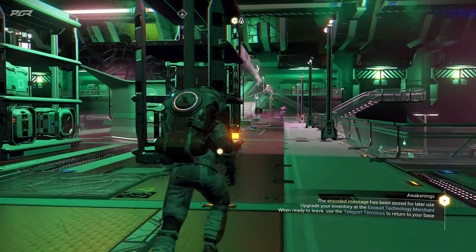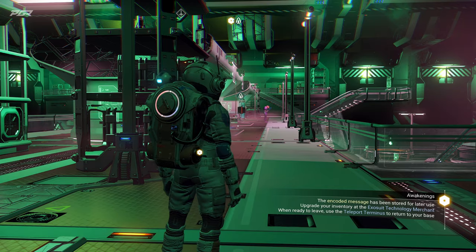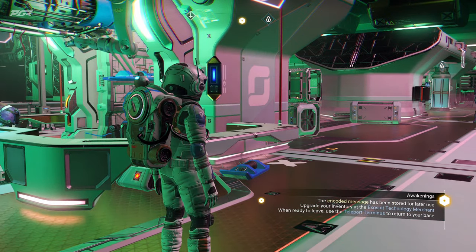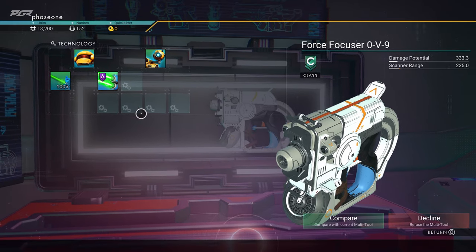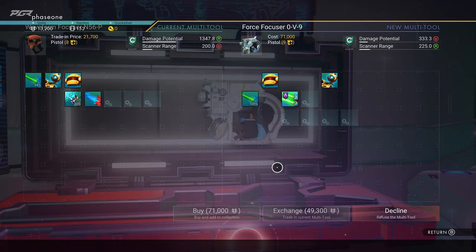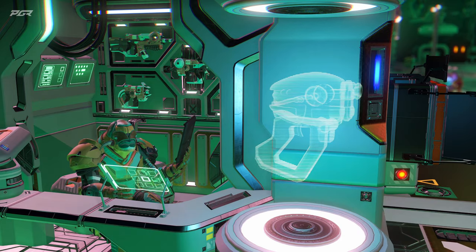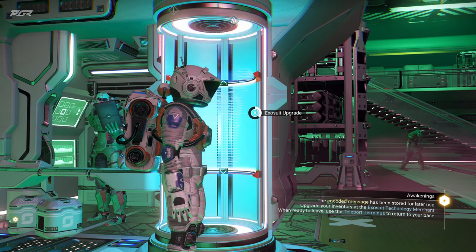So what I'm supposed to do is encode the message that's been stored for later use, upgrade my inventory at the XL technology merchant, then leave and use a teleport terminus to return to my base. So I'm supposed to upgrade my exosuit — oh, this is another one that is so cool. This one is 71,000 — I'm broke. Can I upgrade the multi-tool? No, this is for multi-tool — I think the one I'm looking for is for the exosuit.